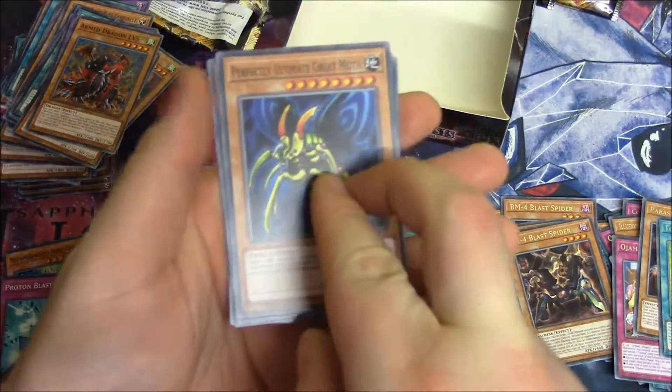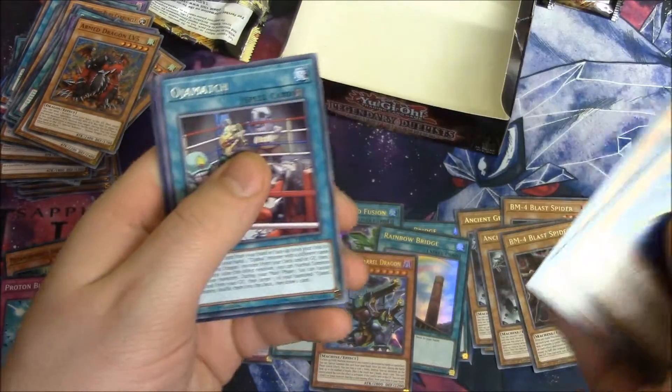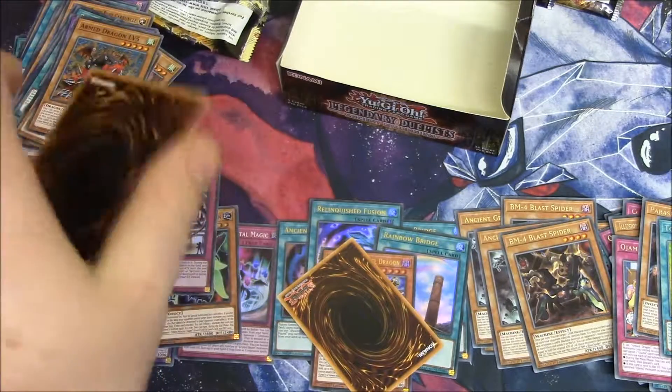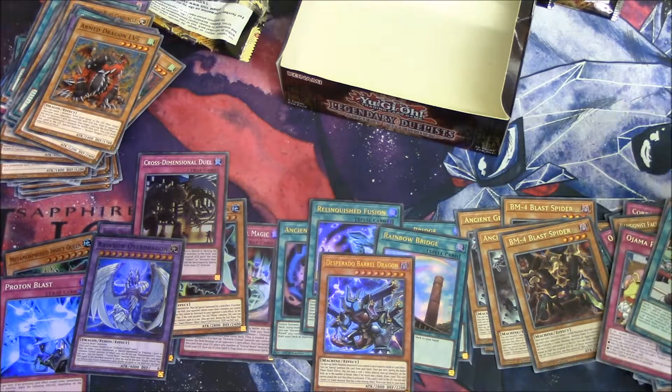What are the odds? Ultimate Great Moth, Iron Dragon Level 3, Ancient Gear Golem, Ojama Match, and — Red Moon Dragon over Dragon! We've got more holos than last time — we've got 13! Oh, what a box! What a box! The excitement's flying through me.